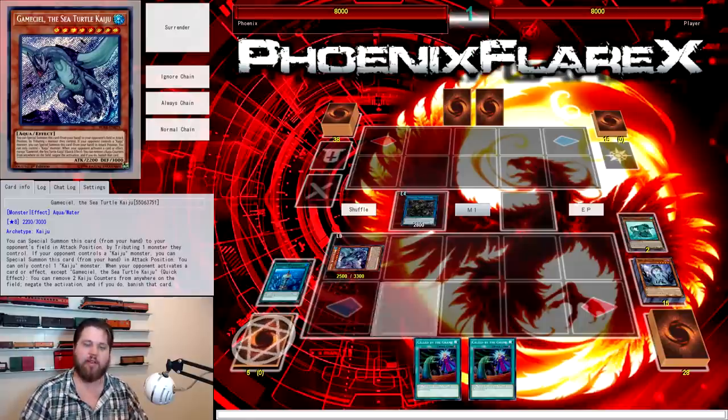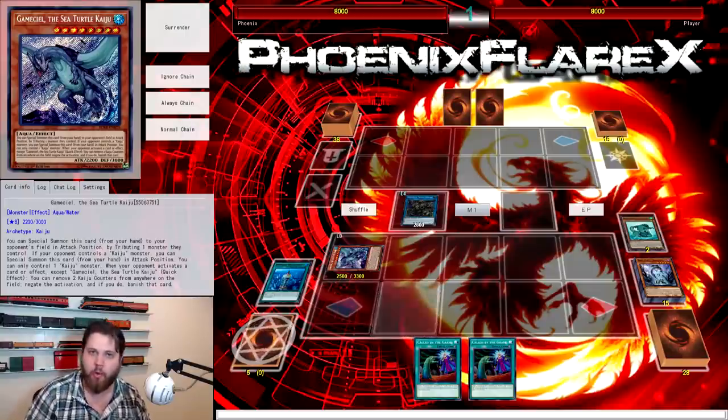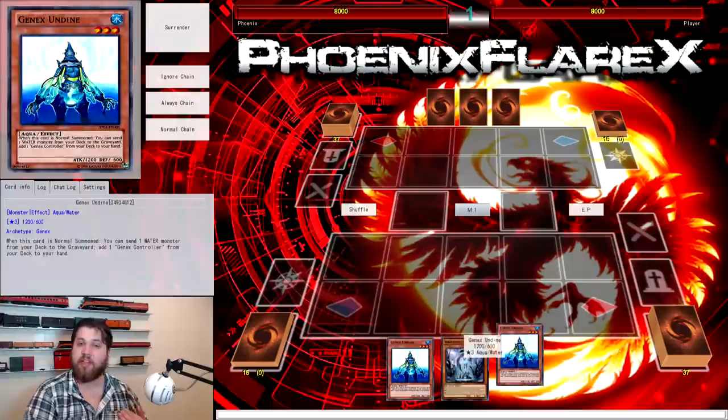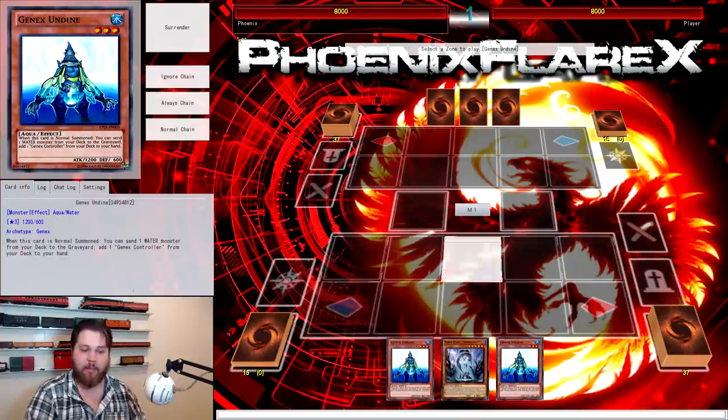This is the simplified version of the combo. Now I'm going to show you Undyne plus World Legacy World Chalice plus any monster in hand — a non-specific monster. It can be a duplicate Undyne, it could be anything. Its stats, attribute, and type do not matter.